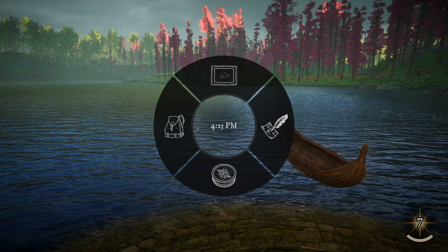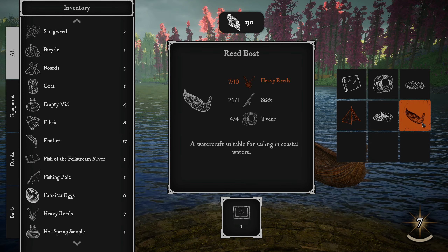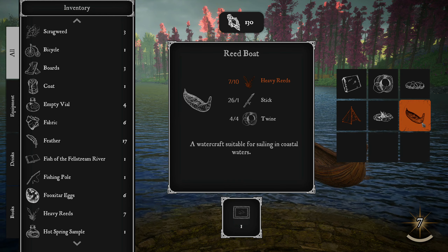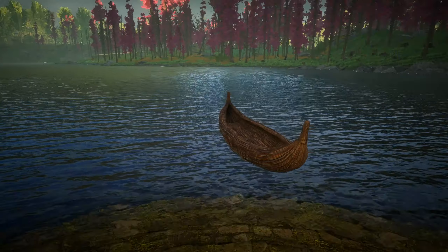We also unlocked the ability to make a reed boat suitable for sailing in coastal waters. The only thing we're missing are some heavy reeds. So what I'd like to do is go and get some reeds and be back with you guys to go and sail to the next area. So I will go look for some reeds and I will be back.